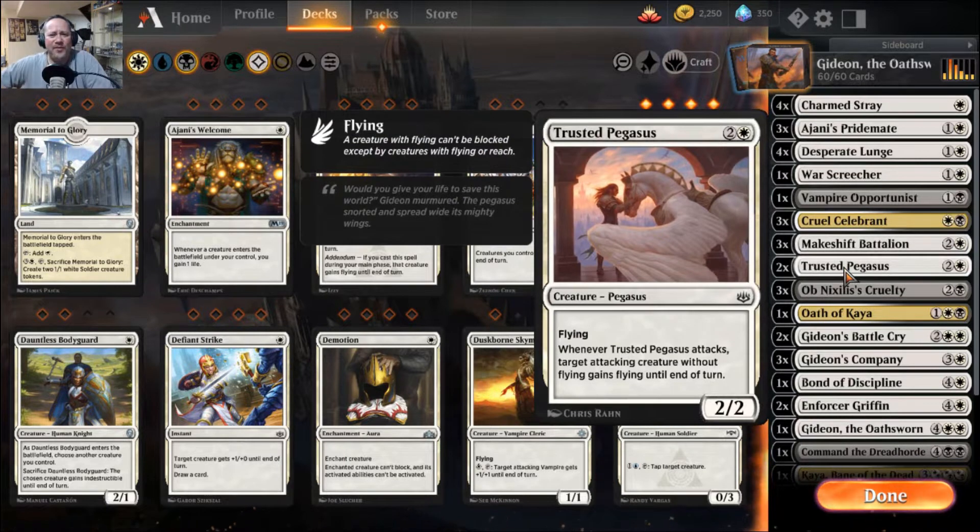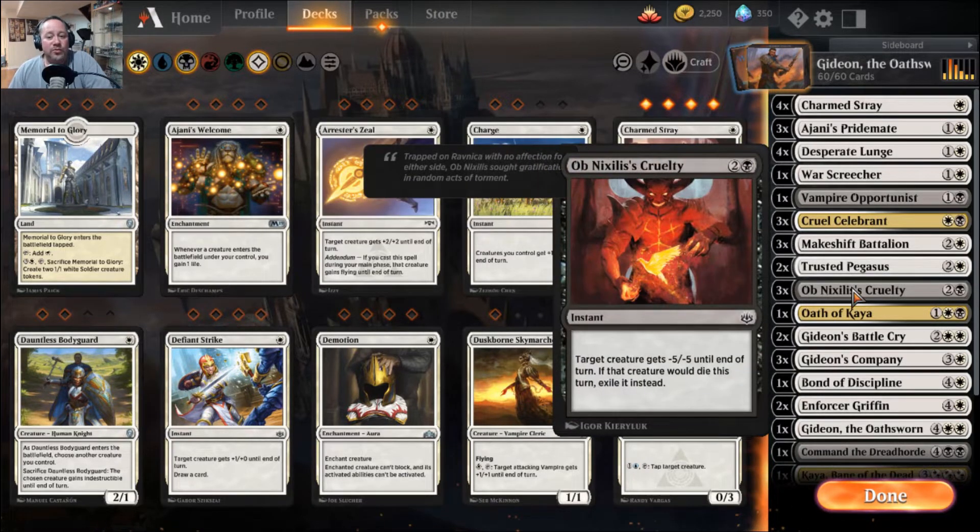Trusted Pegasus is a 2/2 flying — whenever it attacks, target creature without flying gains flying until end of turn. Nixilis's Cruelty is a great little removal spell: target creature gets -5/-5 until end of turn, which gets around things like indestructible because it literally drops its toughness down to zero. So things like Anointed Vanguards — which are really popular right now — it gets around those abilities, and then you exile them instead of putting them into the graveyard.